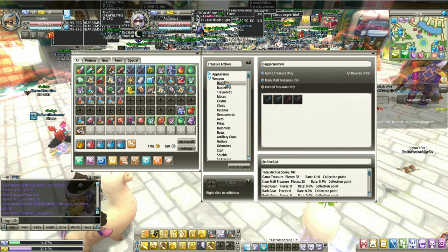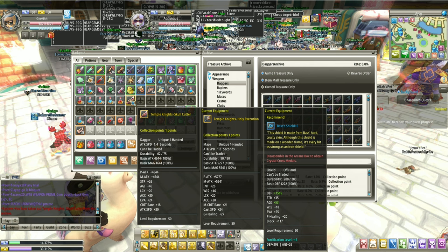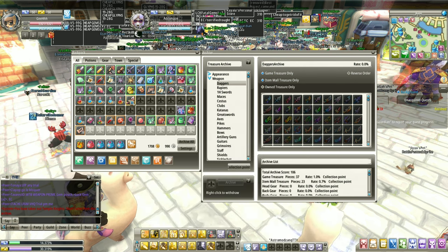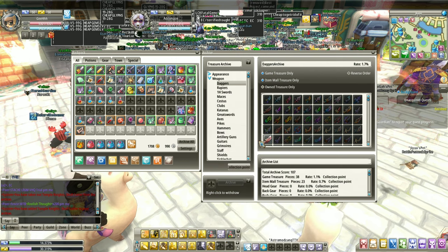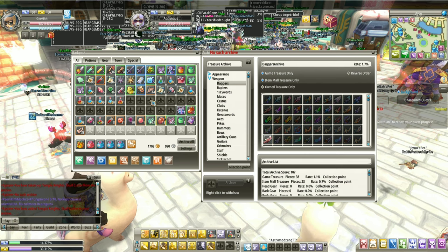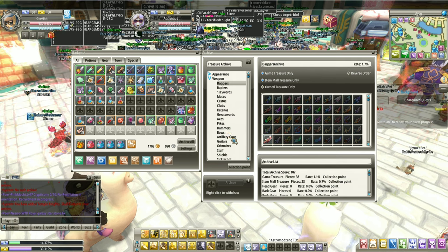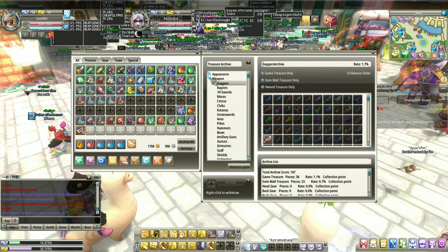Let's check out the daggers over here. For example, I got this rare dagger — this gold dagger. If you don't want to use it anymore, you can put it on your archive like this. And as you can see, it's now on the archive. You can also press 'archive all' over here if you're lazy putting it one by one. Archive basically helps you manage your rare items that you get from the game.